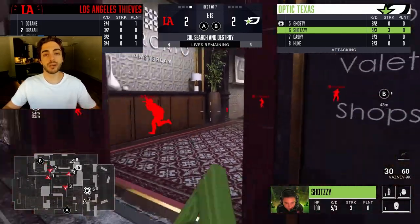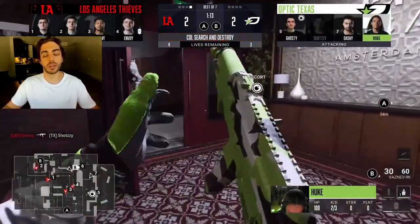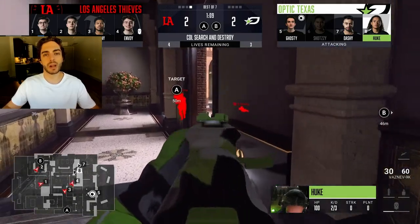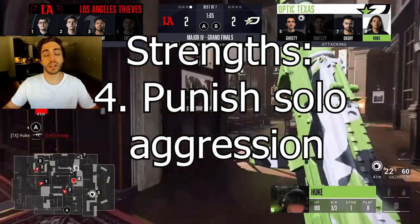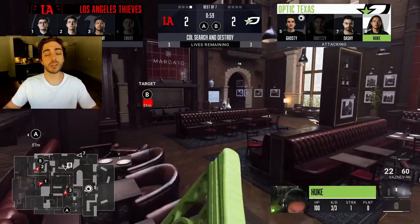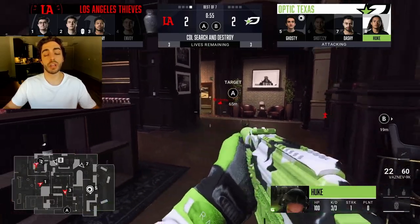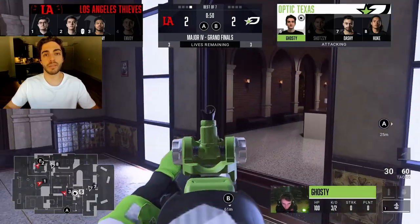By playing a spread you're not limiting yourself to just fast A's or fast B's — you're really just being unpredictable for the defense because anything can happen. Probably the biggest strength of the spread is that because you're playing so slow, if defenses become impatient and start getting aggressive, you can really punish them. If they try and hit out a lane you've been holding on an off-angle, you can get that first blood and then work a mid-round decision based off that man advantage.